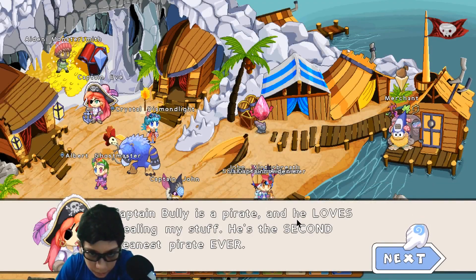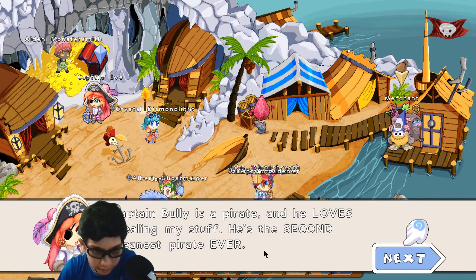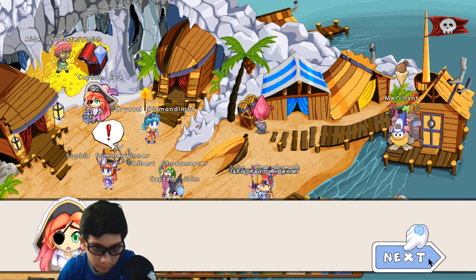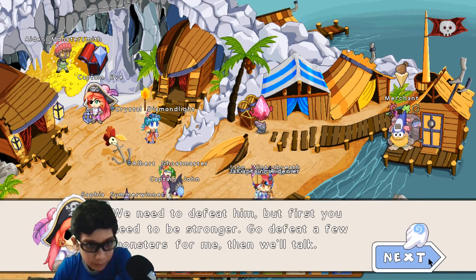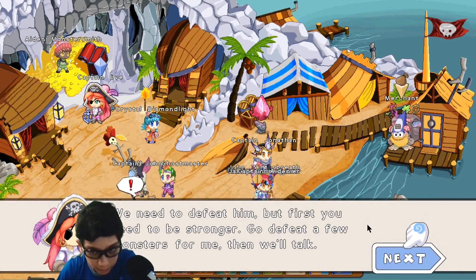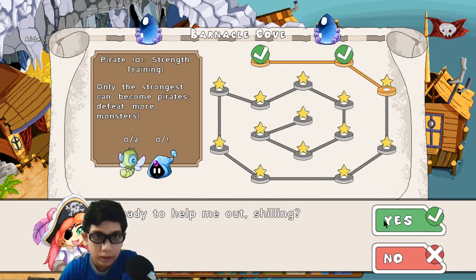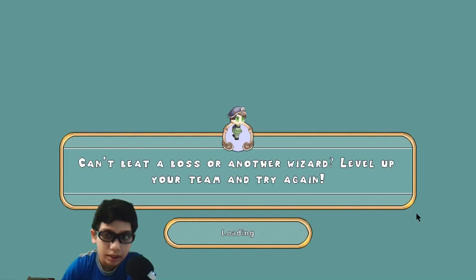Captain Bully is a pirate and he loves stealing my stuff — he's the second meanest pirate ever. Then who's the first? Who's the meanest pirate you say? That's me, you bonehead! We need to defeat him, but first you need to be stronger — go defeat a few more monsters and bring back those little chalks. Two of those pirates: 101 strength and training. This is pretty easy — super easy!